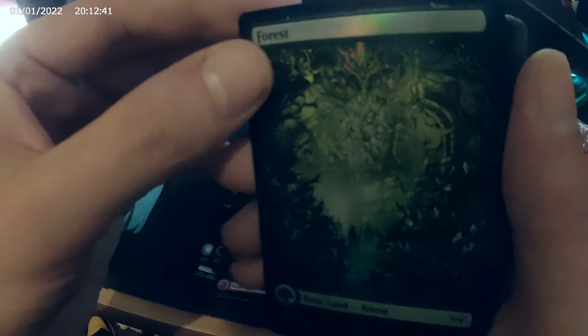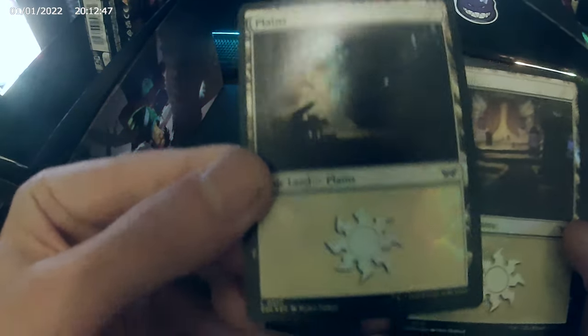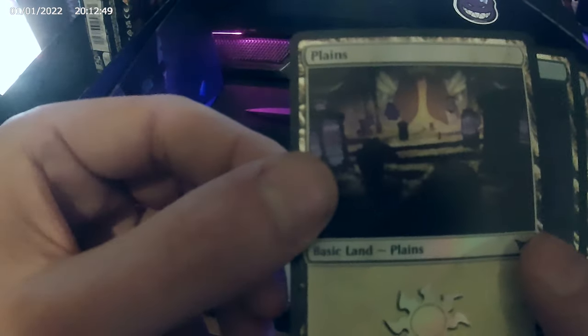Now we start to crack and check the lands — the artwork. The artwork is busted! Is this an island? I think it was a swamp — oh, that's a swamp. The artwork of this foil land is amazing. It's grotesque but amazing — very, very amazing. Oh, dark. Here's the standard land — check it out.